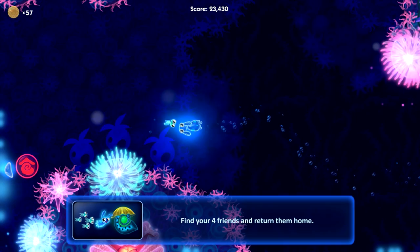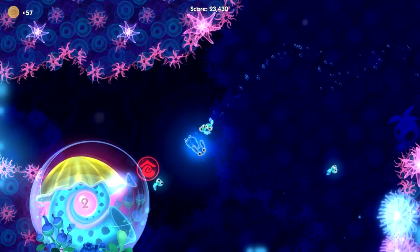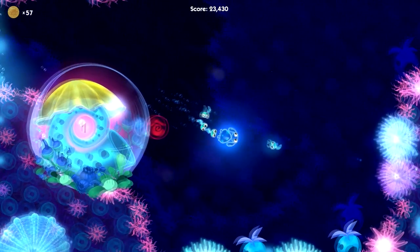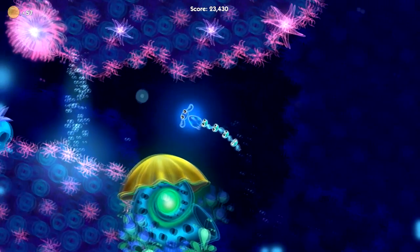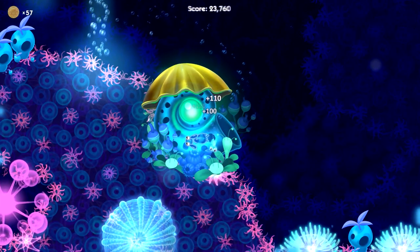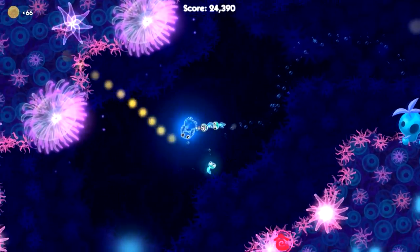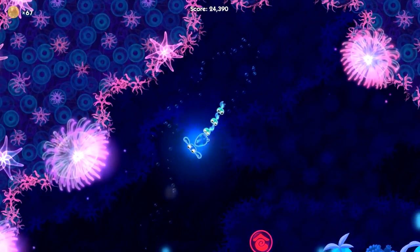Basically you just go around and collect these coins, at least at the beginning. The other thing you're looking for is these little guys — each one you go by you're essentially collecting. You'll notice this little seashell over here just went down to the number one. If I collect the last guy it unlocks, and you see these bubbles up here on the left — I can't go through them, but as soon as I go over this shell that'll unlock them and let me go to the next stage.